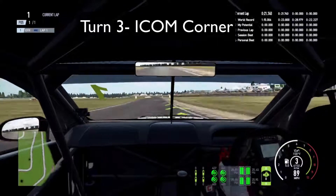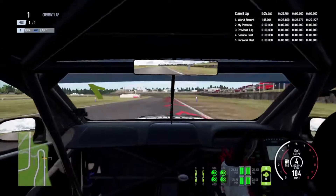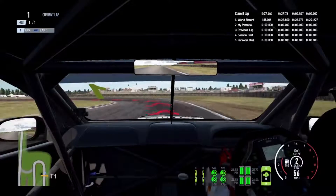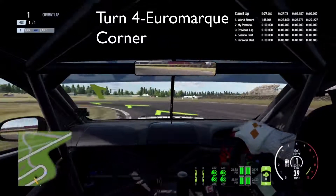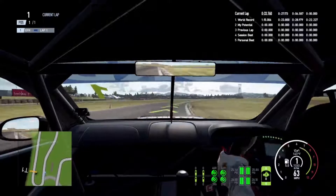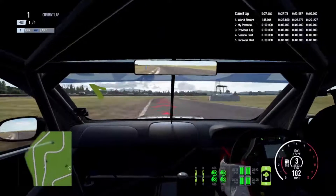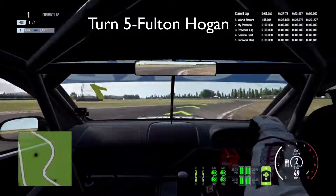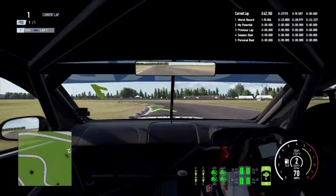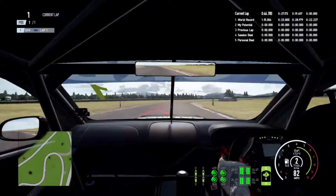Turn three is quite a fast corner - I quite like that corner, trying to get as close to the apex as possible. Then coming into a tight hairpin at turn four - you just need to be patient with the throttle. The V8 Supercar is very easy to spin around because of the power going into the rear wheels - it's full rear wheel drive. Then into turn five and turn six, quite easy and smooth through there.